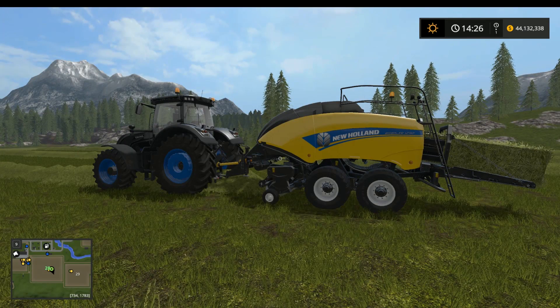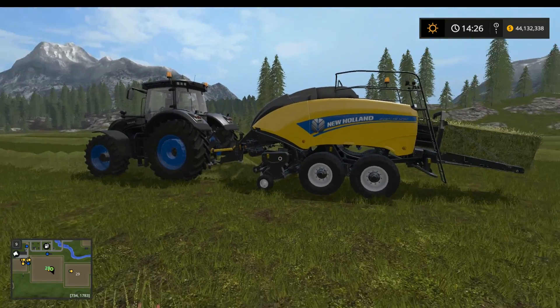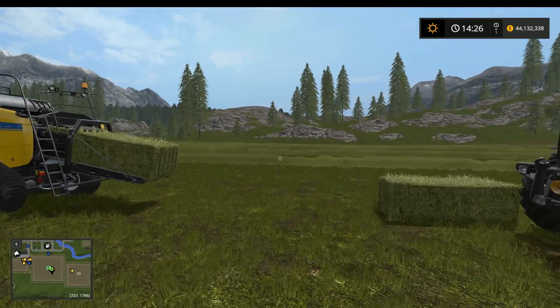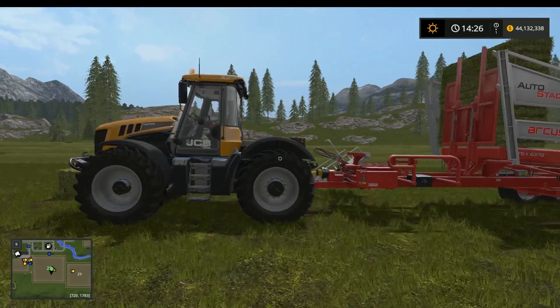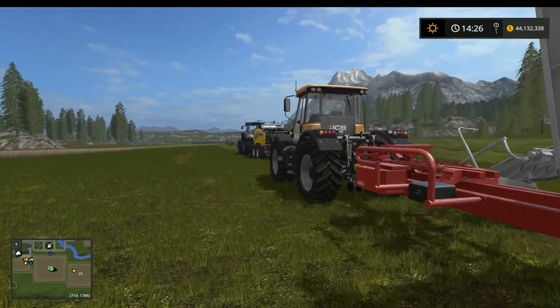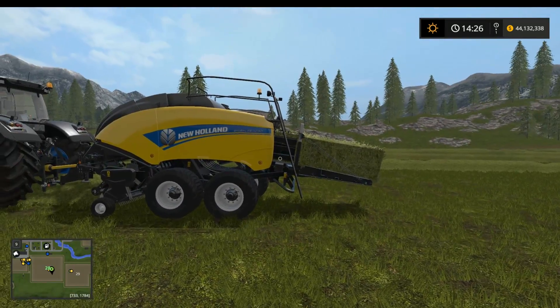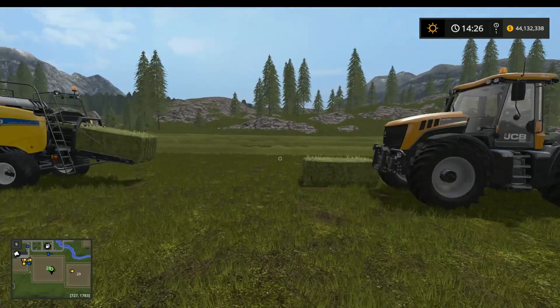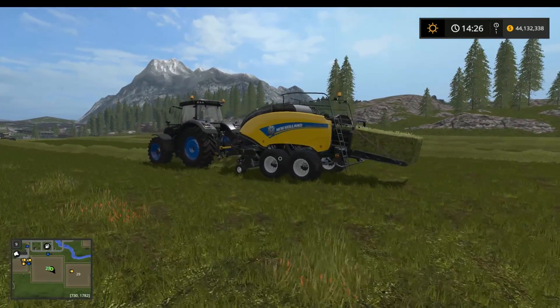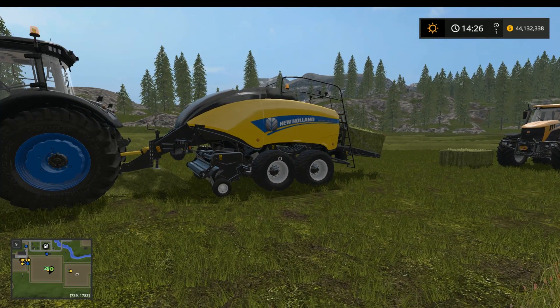Welcome back guys. We're not going to spend much time on this step because it's something we've already done - it's exactly the same thing you did with the straw. You're going to come with the baler, make the bales, and then come back behind that with the bale trailer - which is completely optional, just like before. Either baler will work, the square one or the round baler. I just prefer square bales.